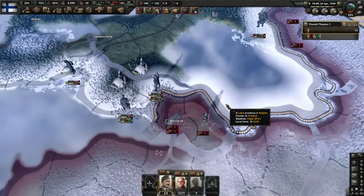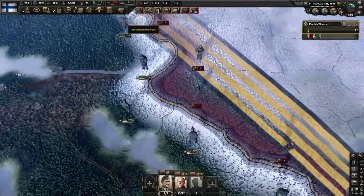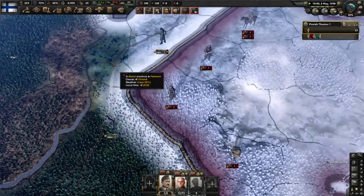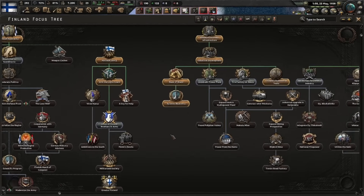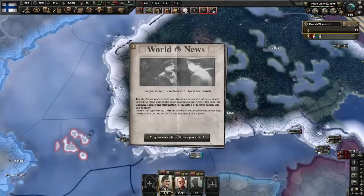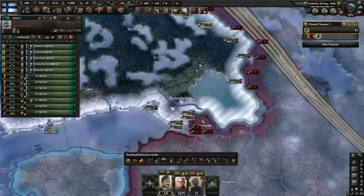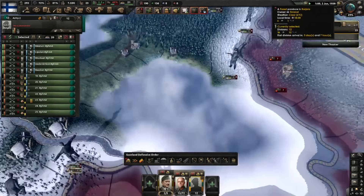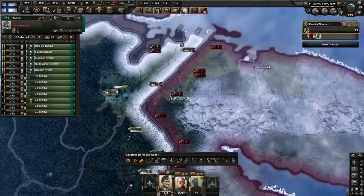It's absolutely essential that we keep Petsamo and the tile below it. Keep one in reserve here on Viipuri and that'll be it for now. Arm the Lotta Svärd and we'll get the research slot immediately. Starting to look something like this - that looks very precarious but trust me it will hold, except I still left a gap here - I need a unit.